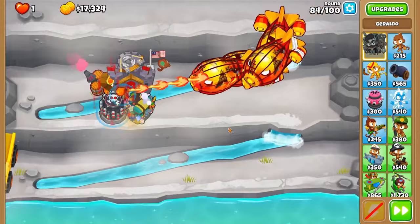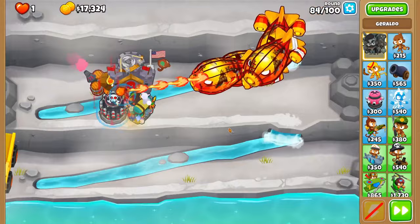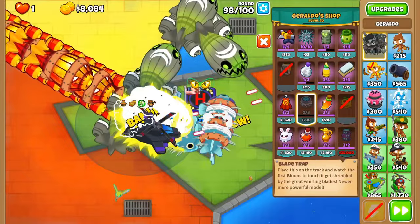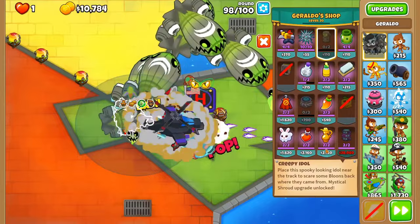Once Geraldo hits level 15, the blade trap becomes a super maelstrom. This can be used on blimp-heavy rounds when your main DPS towers are being pierce-capped. Just make sure to use the blade traps offensively in the middle of all the bloons to take advantage of their insane pierce, and do not place them defensively at the end of the map as their single target damage isn't great.